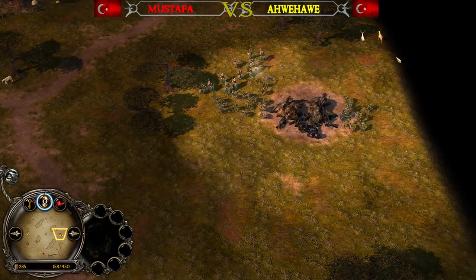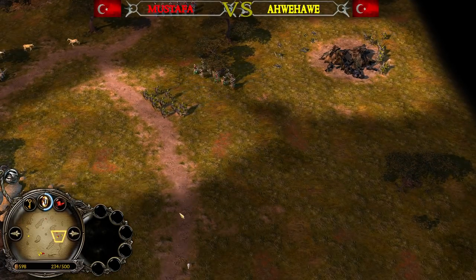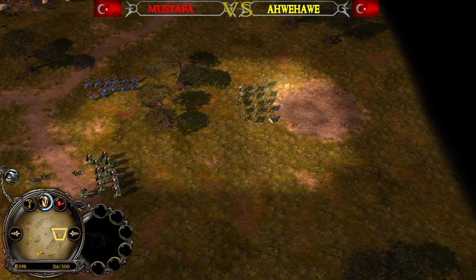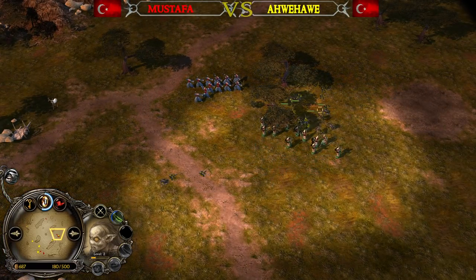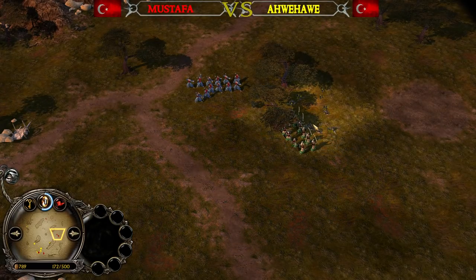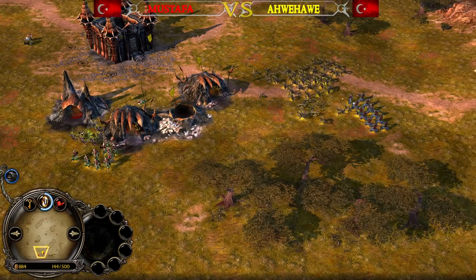The Inns can be captured by any player, and depending on your faction you can recruit different unit types. The creep and money will be secured by Awe Habe, which is quite nice. The Goblins are going to die here - which makes sense because they are kind of glass cannon units, all about dealing damage. Archers are going to be able to one-shot them pretty much all the time.